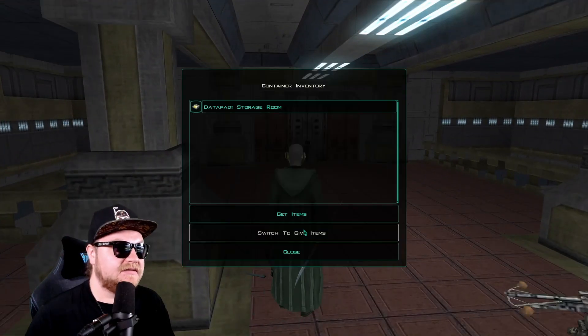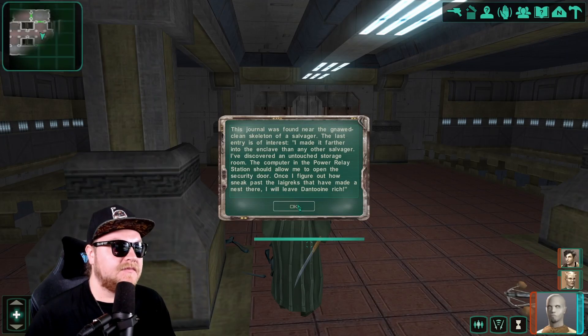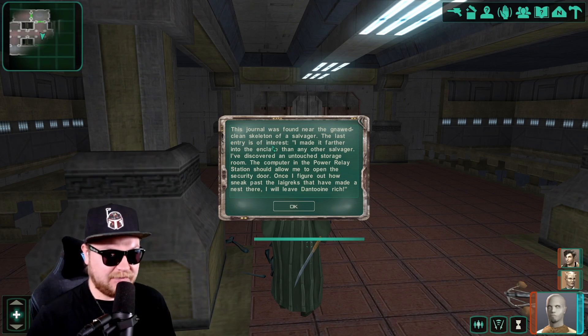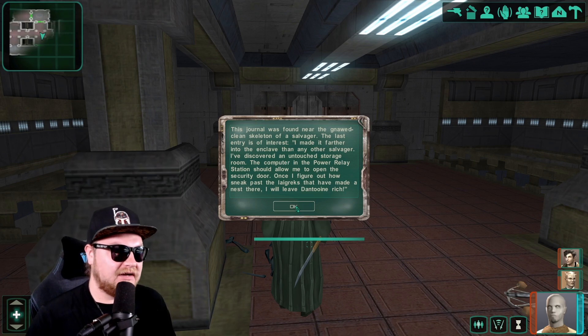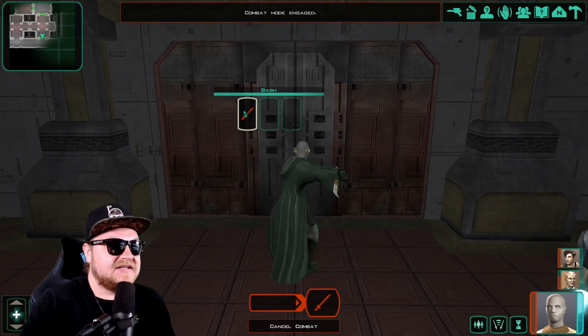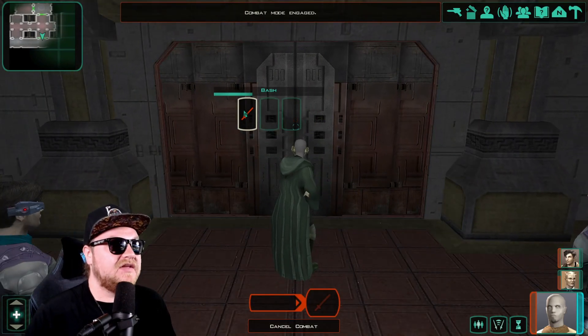Data pad — amazing. This journal was found near the neatly clean skeleton of a salvager. The last entry is of interest: 'I made it farther into the enclave than any other salvager. I've discovered an untouched storage room. The computer in the power relay station should allow me to open the security door, once I figure out how to sneak past the Lagreks that have made a nest there. I will leave Dantooine rich.' Is that a typo? I don't know if that typo was on purpose, as if that's something the character would do, or if the game messed up.